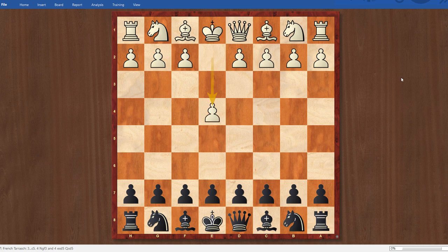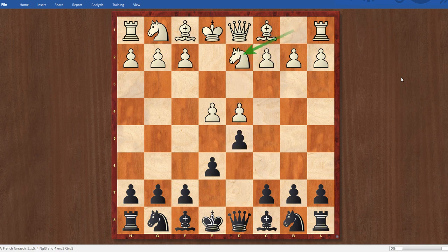Doug played e4, I played e6, d4, d5, knight d2, and we have ourselves a Tarrasch French. The Tarrasch is the second most popular line against the French, with the main line being knight c3.